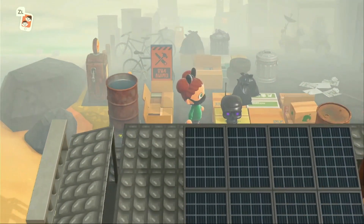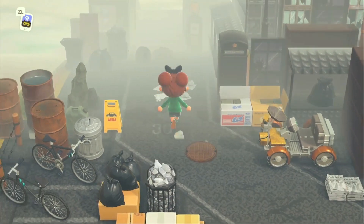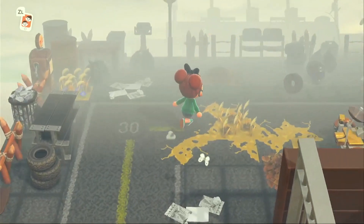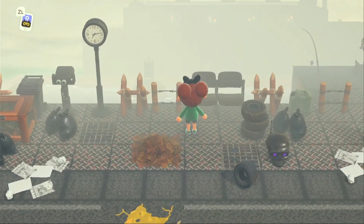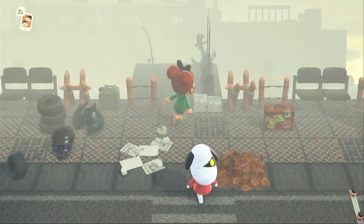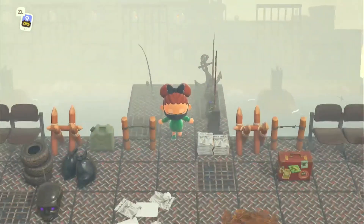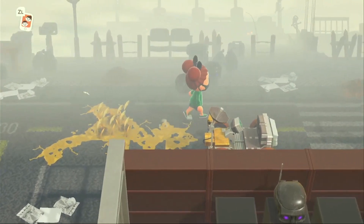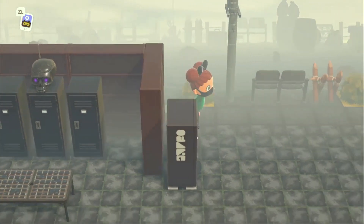Coming back through, we've got just a little trash pit here and there's another one of those cars. Now we're gonna make our way up this incline. There's a view of something — it looks like it might be an abandoned boat, and it is! That's actually really cool. Look how the street is just cracking. There's trash everywhere.